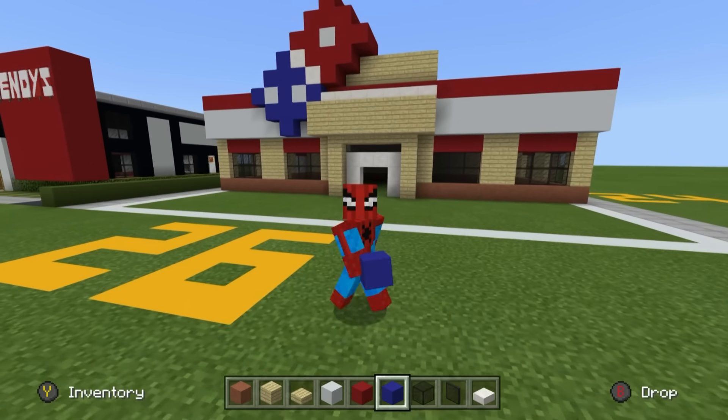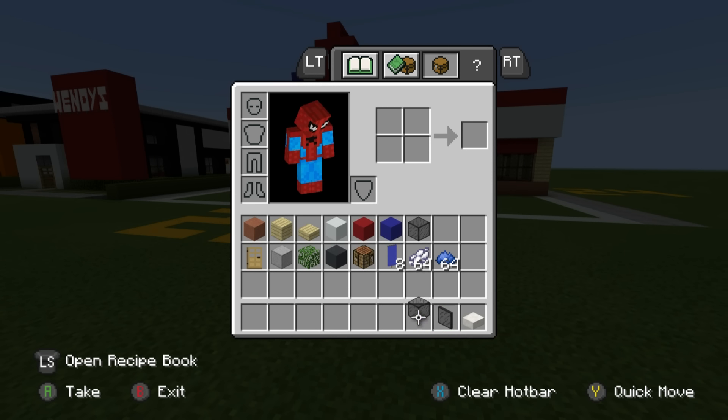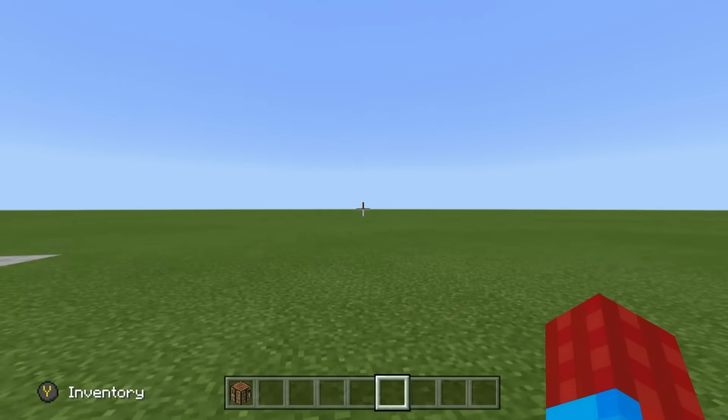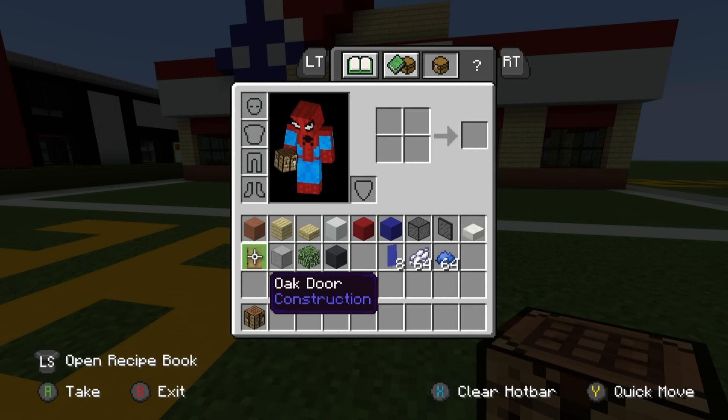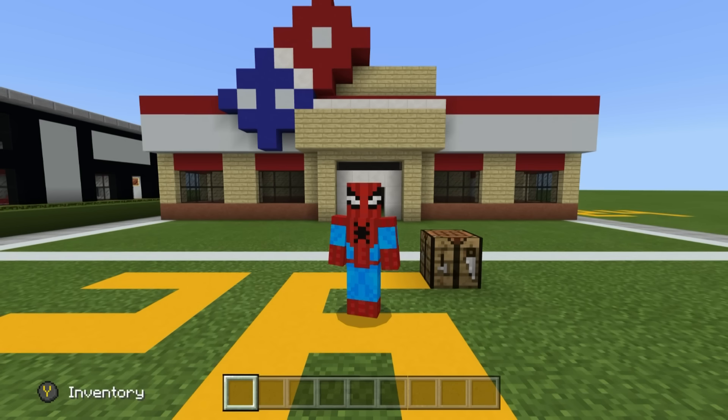Now I'm going to show you the very last thing to absolutely turn this Domino's to the next level and separate it from just a regular building: we've got to make the sign. Get rid of all these materials, place a crafting table down on the ground. We'll need blue banners - only about seven - white dye and blue dye. This is the part where I show you how to write Domino's across the top of your building. I'll apologize in advance if I go a bit quick - feel free to pause and slow the video down.